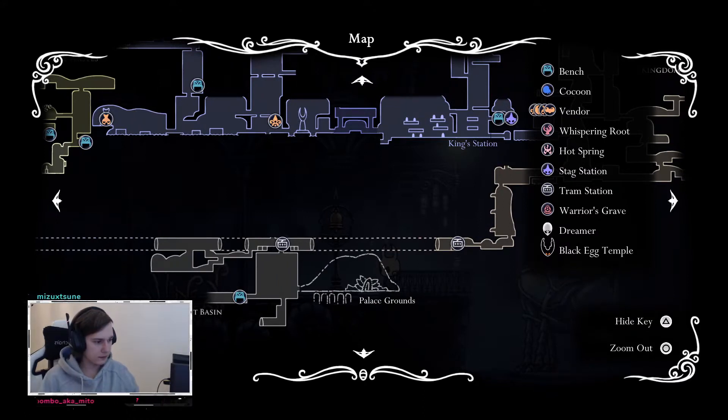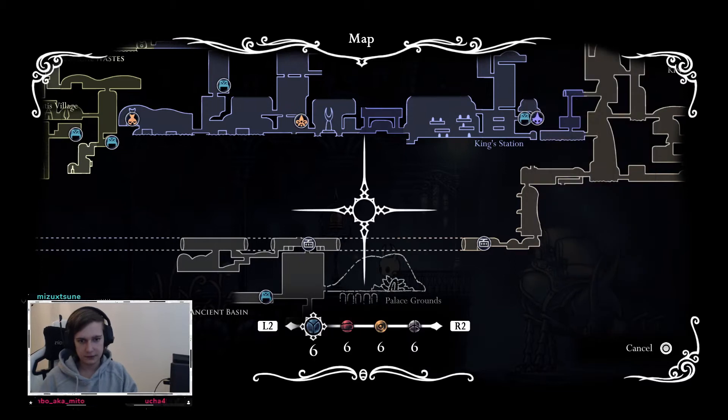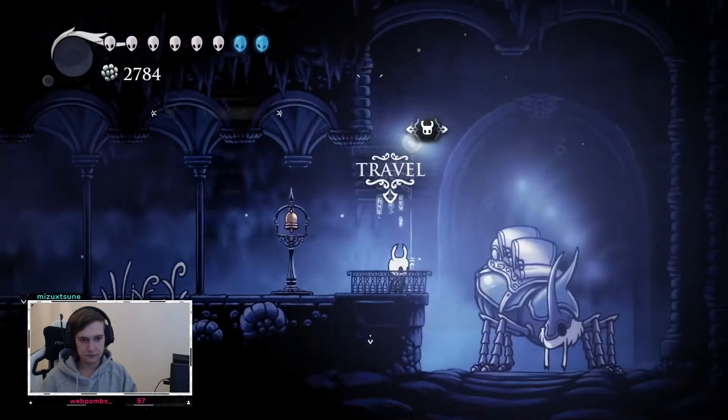Wait, is it? I want to see a whole map of Hollow Knight really quick. I think there might be some stuff in between. Here is City of Tears — oh, there's the waterways in between. Actually no, there's not. I think I remember it somewhat out of my head. Let me just go down by myself. We're going to the King Station then.